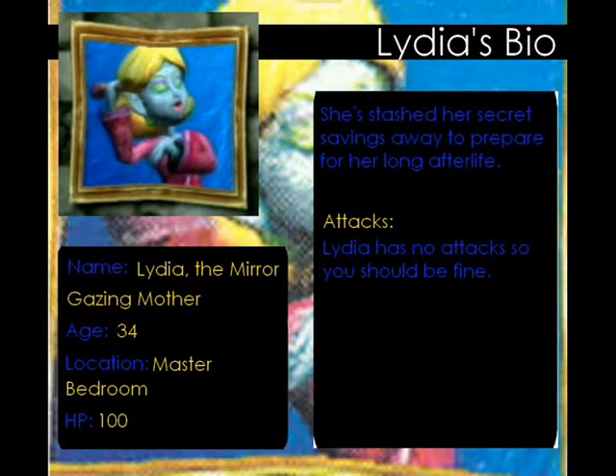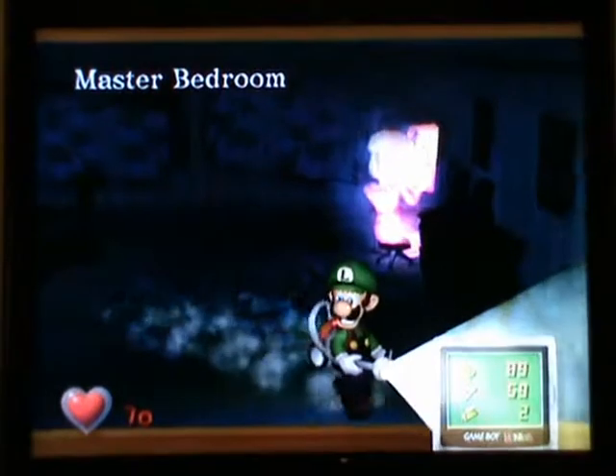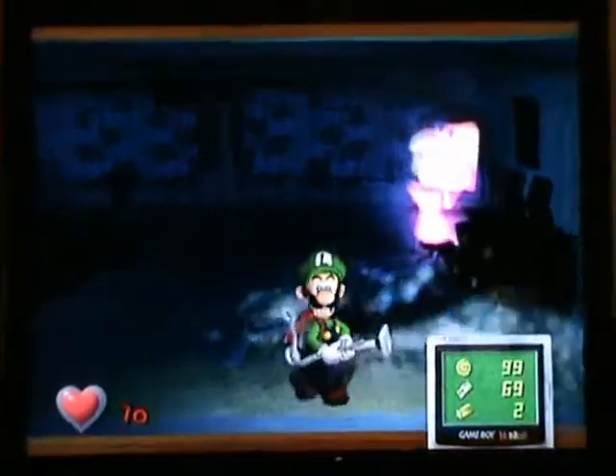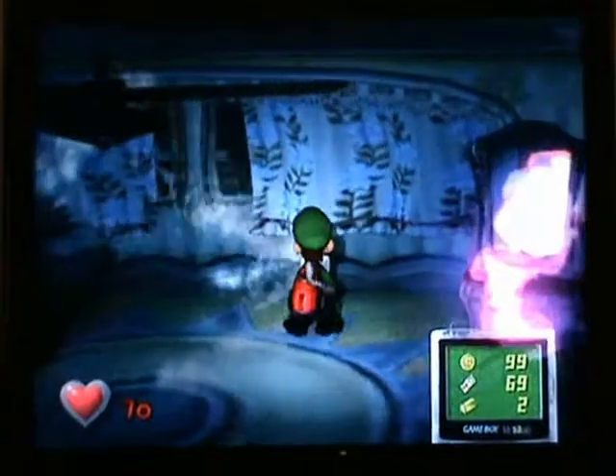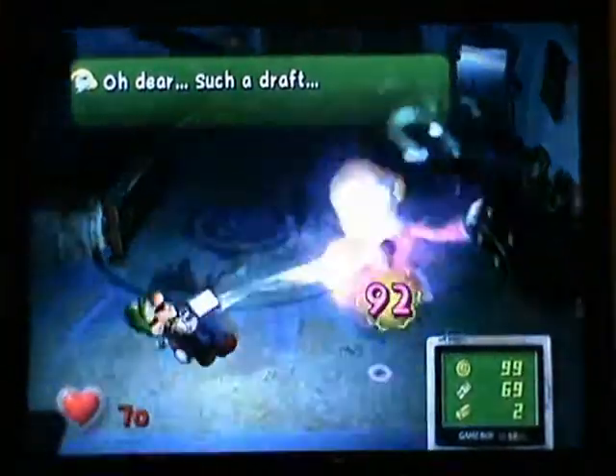So, Lydia the mirror-gazing mother is the second portrait ghost. Her age is 34, she's located in the master bedroom, and has 100 HP. She has no attacks whatsoever. All you need to do to show her heart is pull back the curtain to release a draft — and there you go, her heart is shown. Probably the easiest boss you'll ever encounter. To kill Lydia, open up the blinds. She's easier than Neville because you don't have books flying at you.